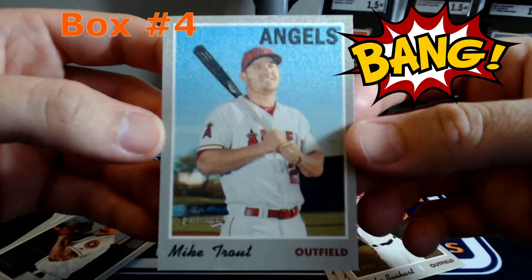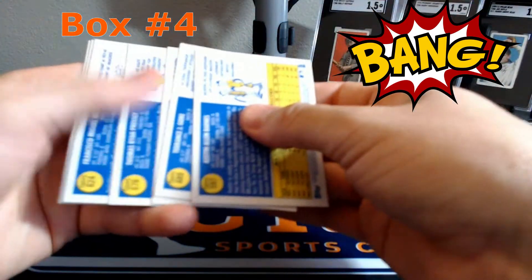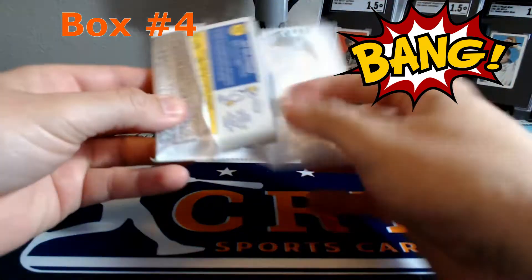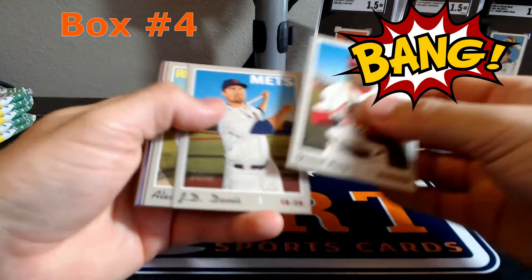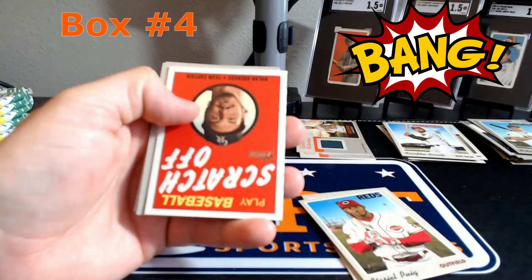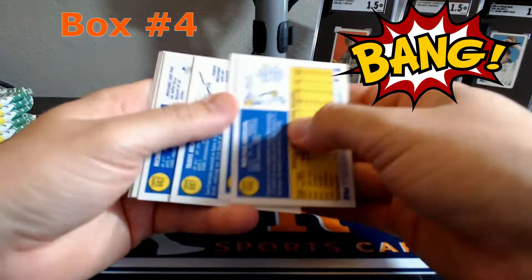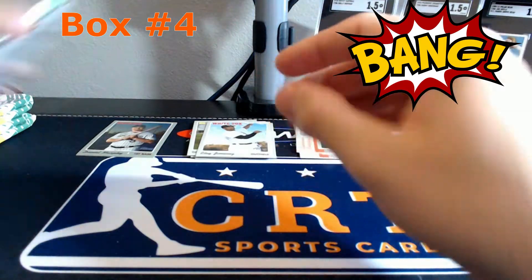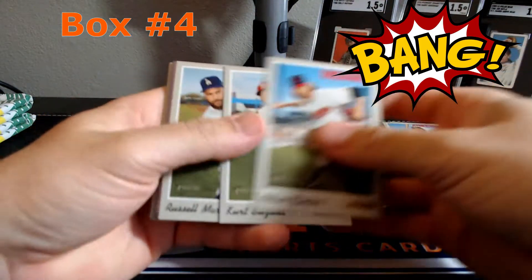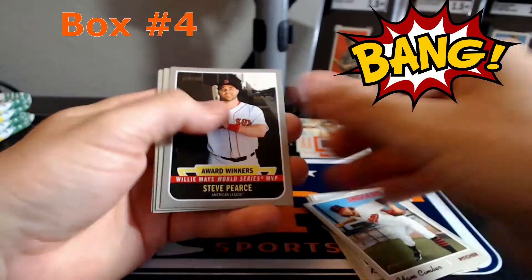There we go - not bad, back-to-back cloth cards. And I have not researched whether those things are worth much, but we'll find out after this video. John Duplantier Purple Chrome, scratch off of Arenado. Yasmani Grandal Purple Chrome, Steve Pearce insert.